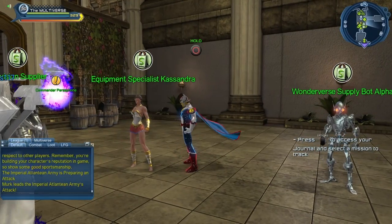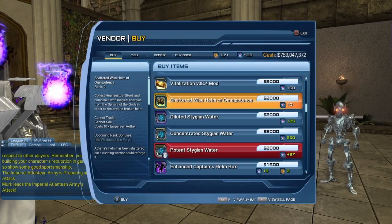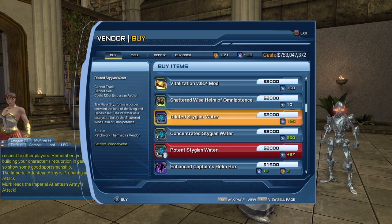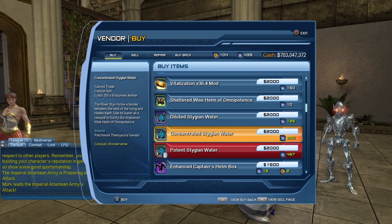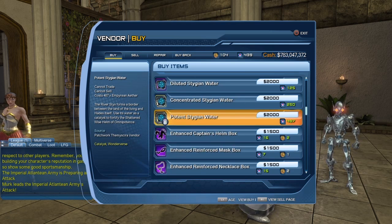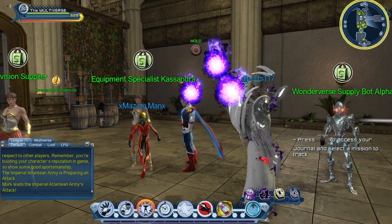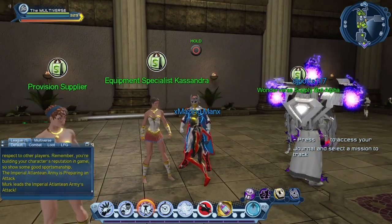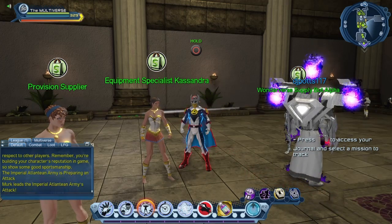For some of the components you need, you will have to talk to Equipment Specialist Cassandra. I never realized we can actually purchase the helm here now. So you decide — either you fight the evil Athena and get the helm as a drop, or you can purchase it from this vendor. You can see some of the components you will need: diluted Stygian water, concentrated Stygian water, and as you saw in this video, we used the potent Stygian water to upgrade the helm. You will also need Empyrean Aether, which you get by playing the Wanderverse bounties — fight and fight and fight those bounties, gather your Empyrean Aether, and then come see Specialist Cassandra to purchase what you need.